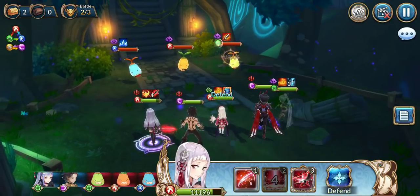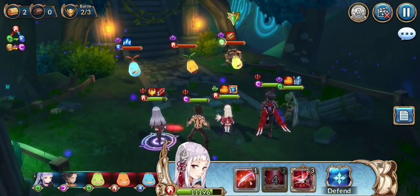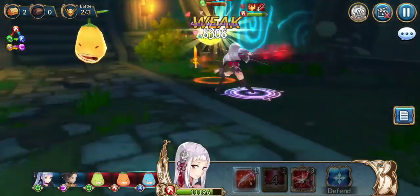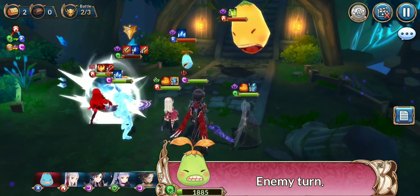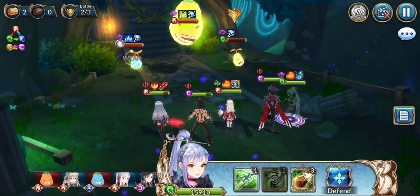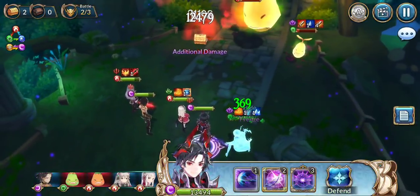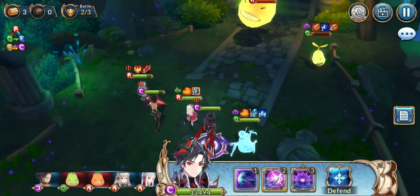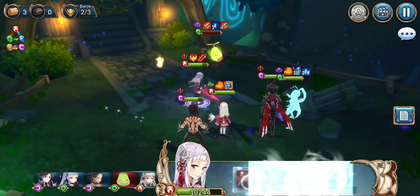We're going to kill the green one first because of the counter element. You can see there he got an attack buff, the blue one froze my Kain, and the middle one got bigger. We're going to one-shot the blue one with Kali, and then one-shot the middle one so it doesn't blow up, and finish off the last one.